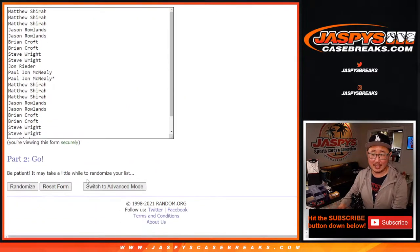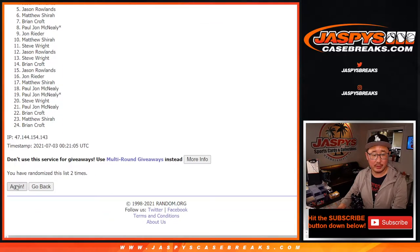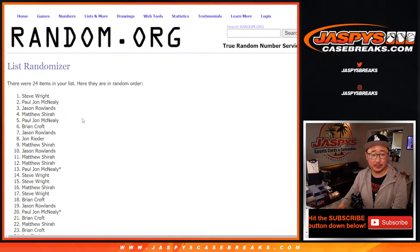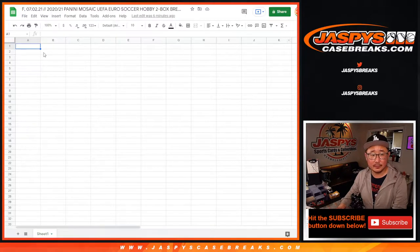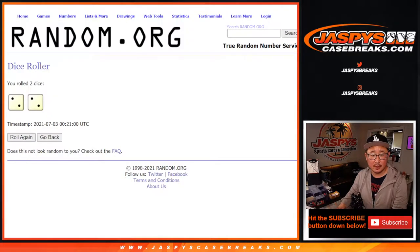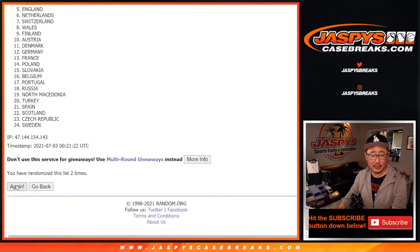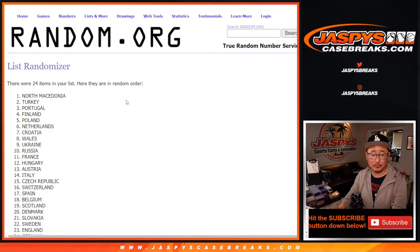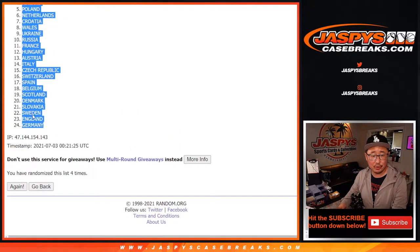Two and a two, four times. One, two, three, and four. We've got Steve Wright down to John Ryder. Two and a two, four the hard way for the teams. One, two, three, and four. North Macedonia down to Germany.